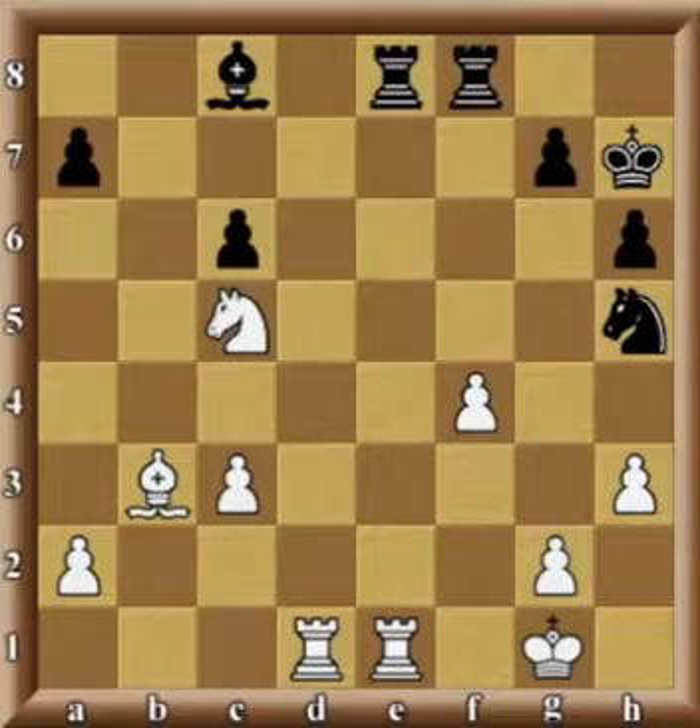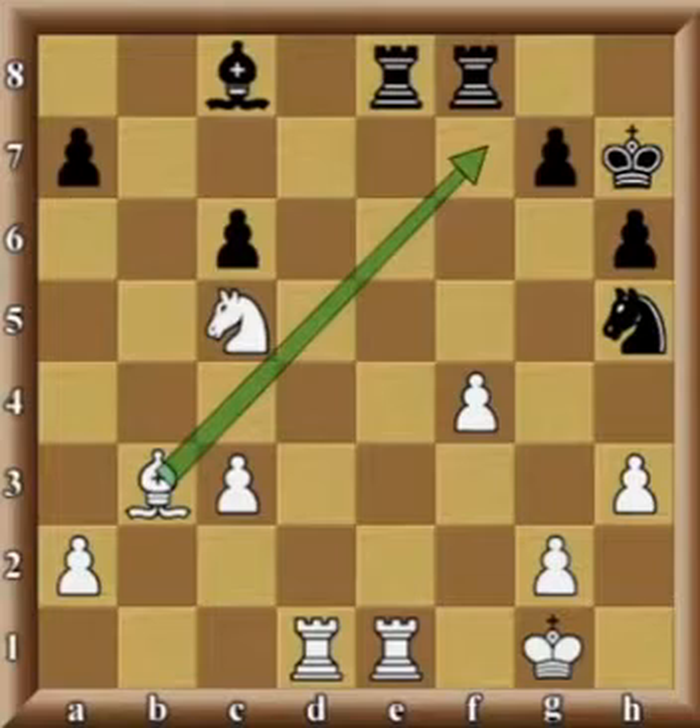There are situations when we can counterattack or take advantage of some other issue in the opponent's position. In this case, black's problem is that the knight on h5 — that very same knight which is attacking our pawn on f4 — is on the edge of the board and on an unprotected square. We can see that potentially white may create a fork by moving the bishop to f7, attacking the black rook on e8 as well as the knight on h5.